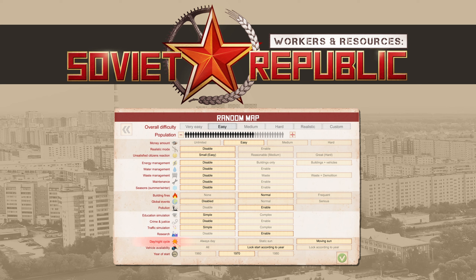The day-night cycle is a little bit more of an aesthetic option than the others, but it still has a little bit of a gameplay effect — this is where weather will be enabled, like rain, snowfall, and things like that. For vehicle availability, you can either have it set to all, meaning every single vehicle type will be available right from the start. The other two options are lock start according to year, or lock according to year. Lock start according to year means that once a vehicle becomes available it will never go away, but the last option means that after a vehicle goes out of production in other countries it will become unavailable to purchase — though you can still buy the plans for those vehicles and make them yourself.